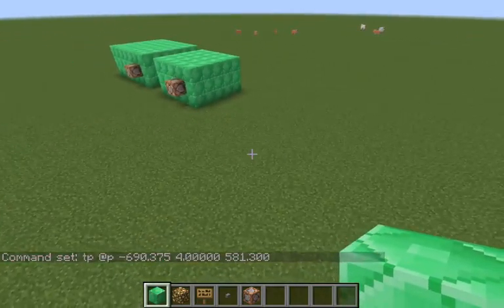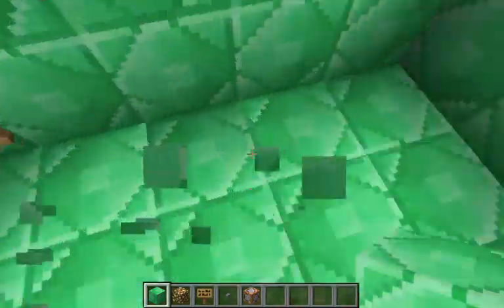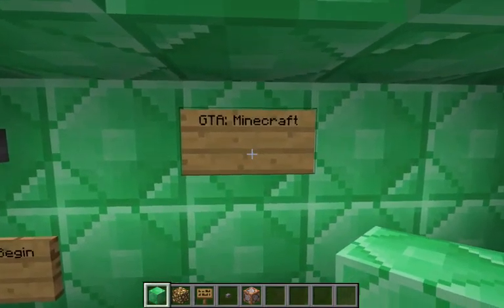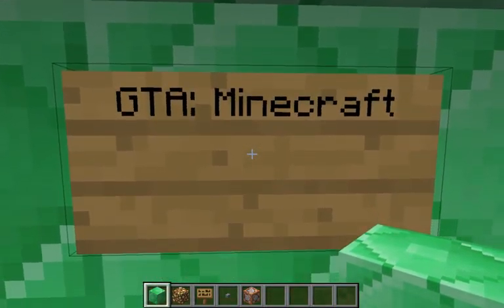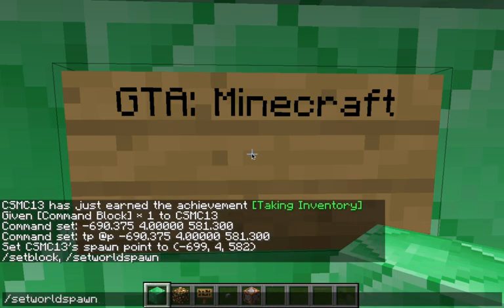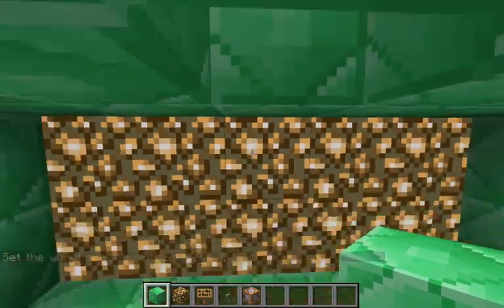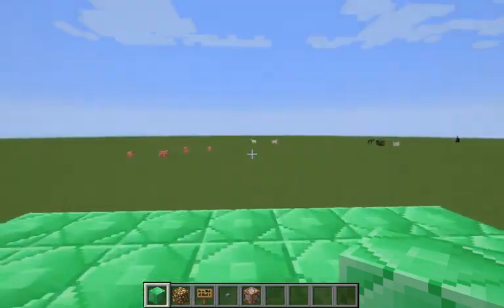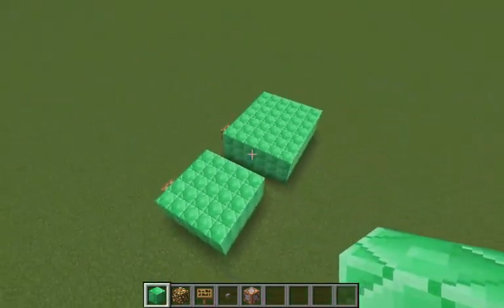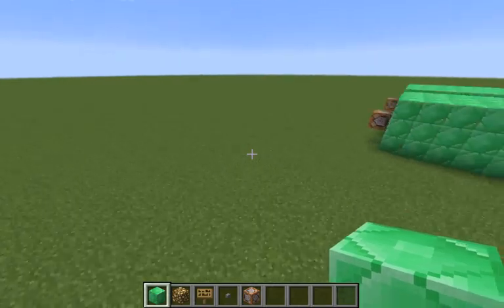So, now we have to start building a city. Where are we going to build this city? Let's make this the spawn point. Now we're going to build the city. We're going to build it walled off, almost like we did with the shipment. We have to build the city first, but we're probably going to make it walled off in the end, because there are buildings over there.